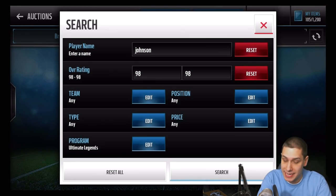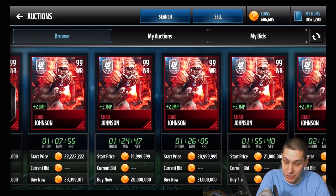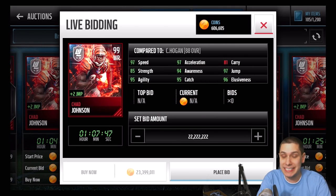Now let's take a look at the 99 Ultimate Legend version of this card, because this thing is a monster. The price right now - I think the cheapest one is 19 million on the auction house. This card has a plus-2 jump attribute for all your cards on the field. Unlike console, this is actually a pretty decent upgrade from the standard 98 version: 97 speed and 97 acceleration. Great elusiveness, 97 jumping, 85 strength, 95 catching. This is going to be one of the best receivers in the game all year - the best receiver in the game in my opinion, and it'll probably stay pretty expensive for a while.